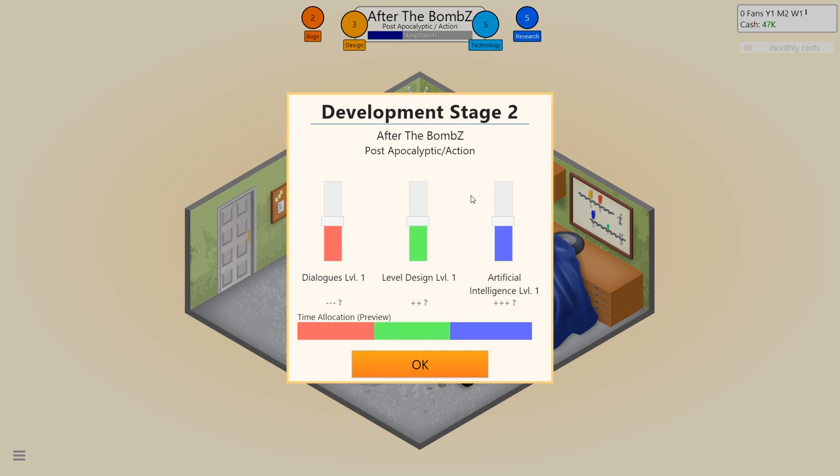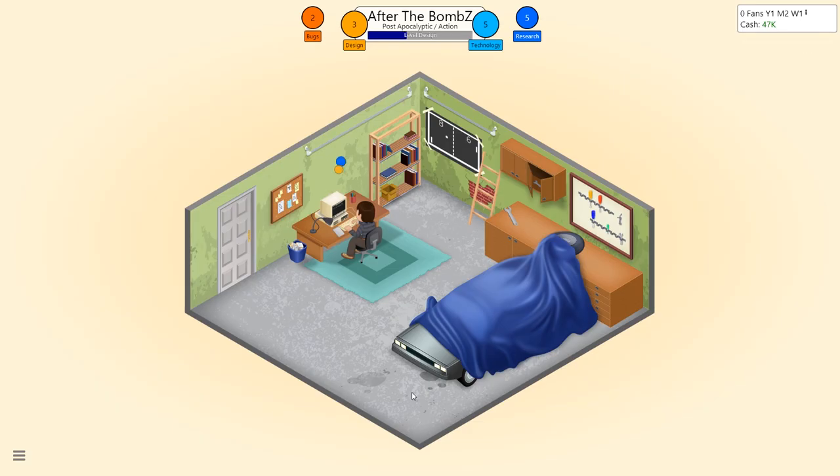Development stage 2, similar sort of deal — we're going to put artificial intelligence up, dialogues right down to the bottom, and then level design at about there. This all feeds into how good the game will be at the end.